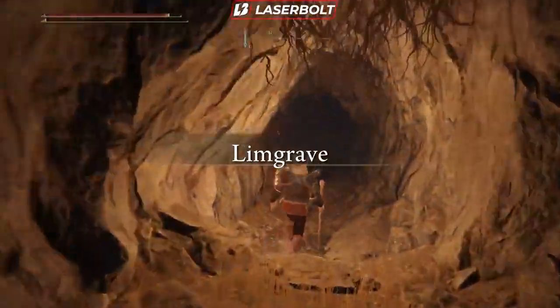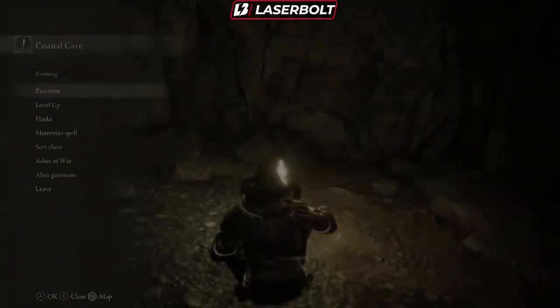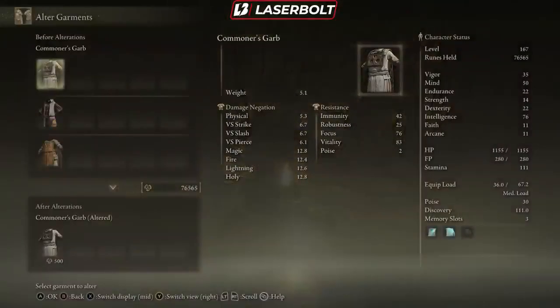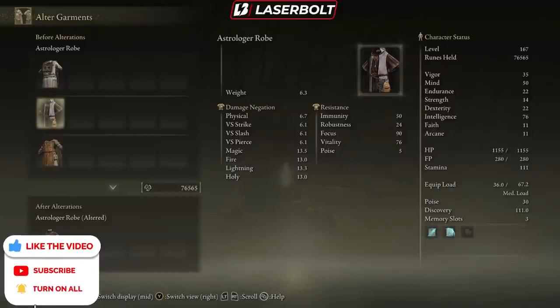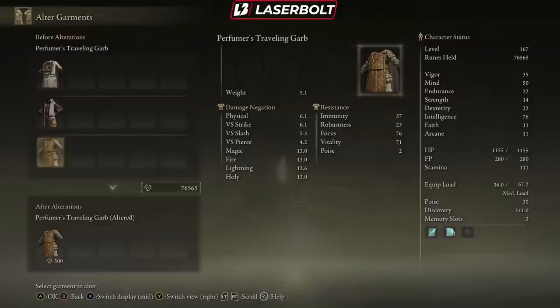We're going to return back to the entrance and from there go to the site of grace. Once you walk up to the site of grace you're going to notice you now have an option called 'Alter Garment.' Alter Garment is a way for you to re-roll or change the appearance and stats of your armor item. Pay close attention: at the bottom right-hand side of an item it will say it can be altered. That's how you identify which items are eligible.